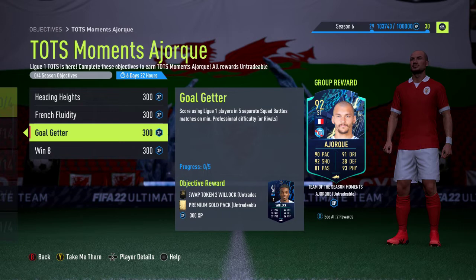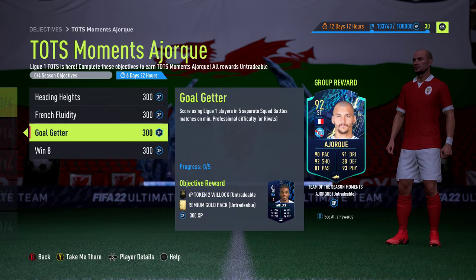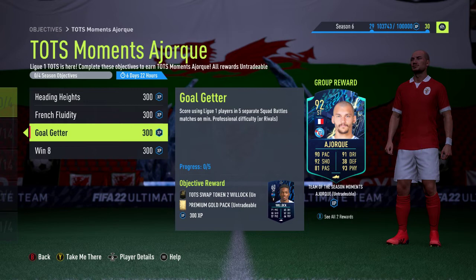Next one is Goalgetter. There is a secret token in this one, along with a premium gold pack. You have to score using Ligue 1 players — so French top division players — in five separate Squad Battles matches on minimum professional difficulty. It doesn't matter if you win, lose or draw the squad battle, as long as you score with a French league player in that game. Obviously all these Squad Battle points will count towards your overall weekly Squad Battles score, giving you better rewards depending on how well you do. So that's a token and a premium gold pack for the Goalgetter objective.